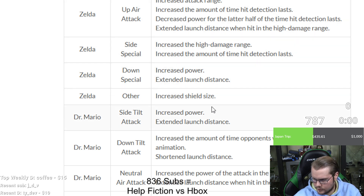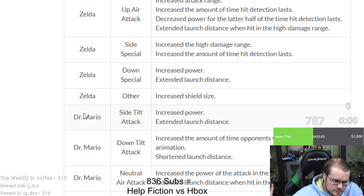Zelda also got increased shield size. Down special is the phantom, side special is the counter — I never play Zelda. I've never liked her in any game; she's been bad in every game and this is like her best game, but she's still not amazing by any means.